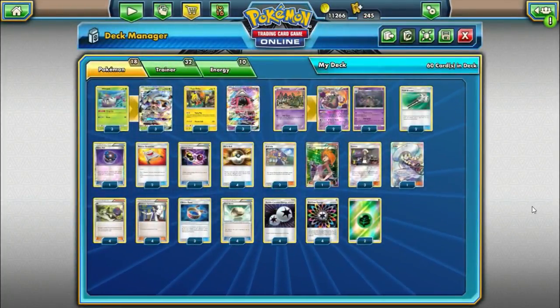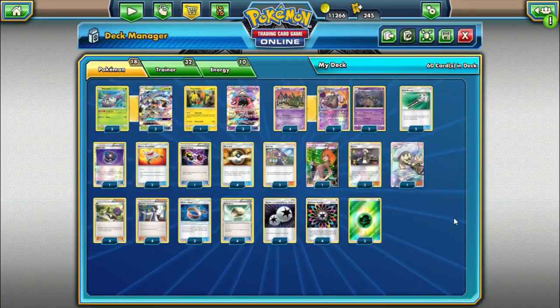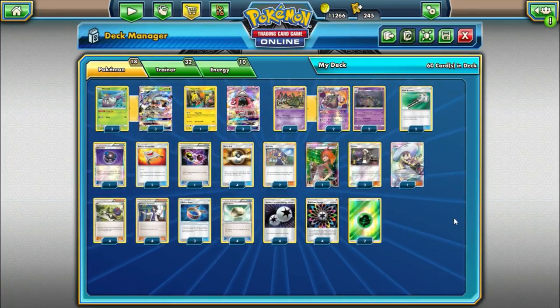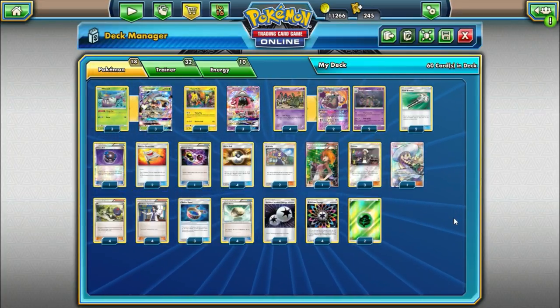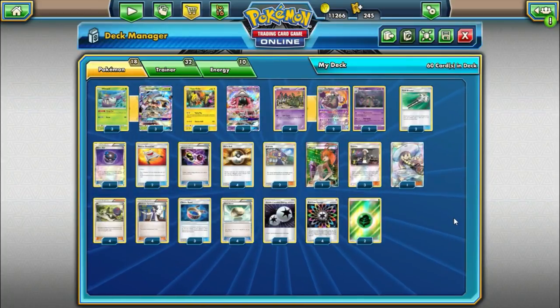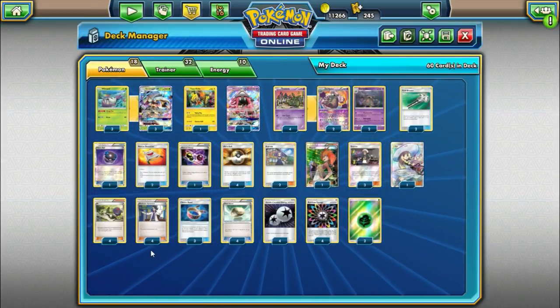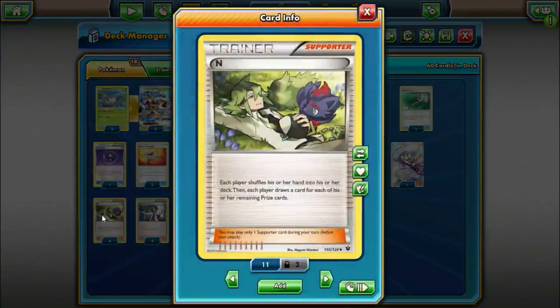Going into our trainer cards, we'll start with the supporters. I'm still personally playing around with what the ideal supporter counts are going to be in post-rotation, so I might add or subtract certain things, but this should be a decent starting point. We're playing four Professor Sycamore — discard your hand, draw seven — and four copies of N. These are our staple draw supporters. Now that Vs. Seeker is gone, we are just maxing out the counts of each of these.